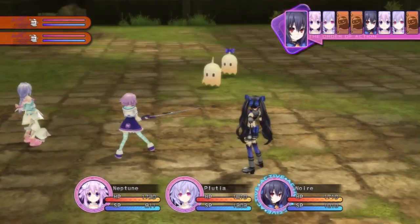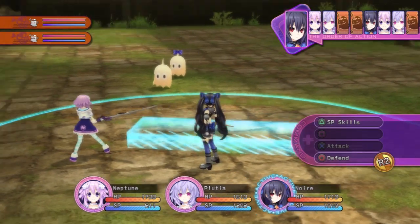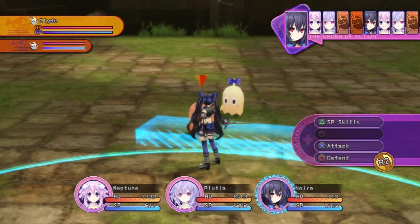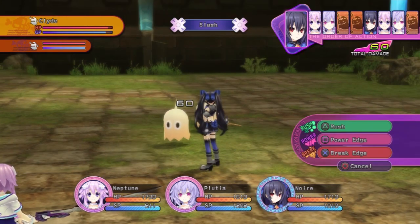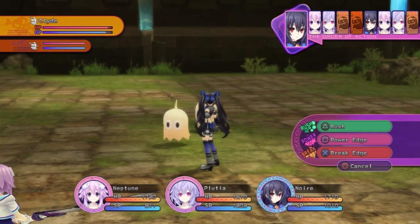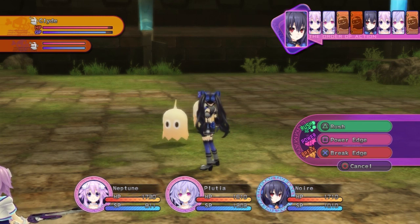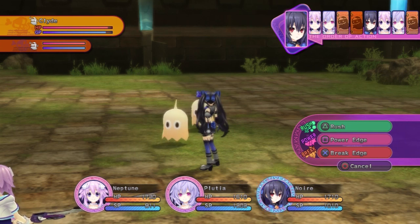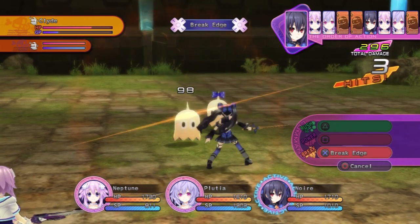Much like Persona 4, you attack enemies — you can get the upper hand, and if they attack you first, they get the upper hand. She has a big attack box; some characters won't have one quite this large. So you've got three choices: Break Edge — you can see on the top screen there's GP, which is sort of like guard points. If you eliminate that, you'll do more damage. Power Edge is basically just a strong attack; it doesn't really do anything one way or another. I'll do a Break Edge — you can see it definitely took more of this ghost's GP away.